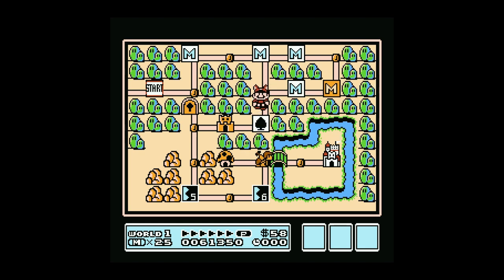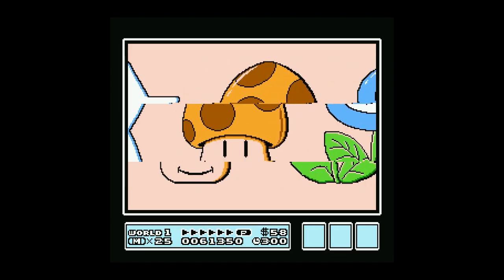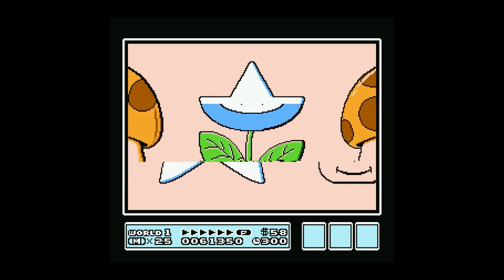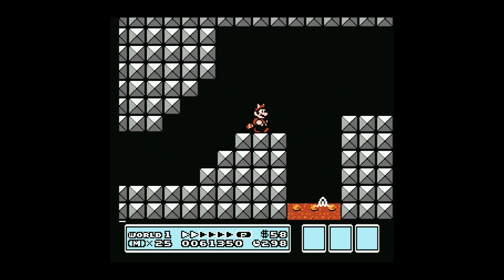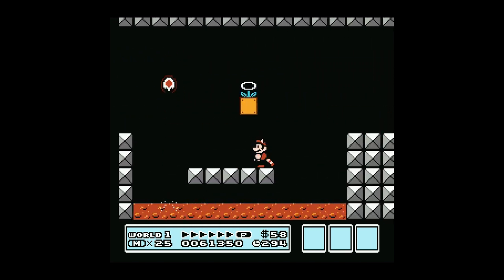I typically skip the spade card mini-game, but for the purposes of this playthrough let's do it. Basically you line up the things and try to get one-ups — we made a flower with a star for a top, so nothing fun there. The second warp whistle is right in here.